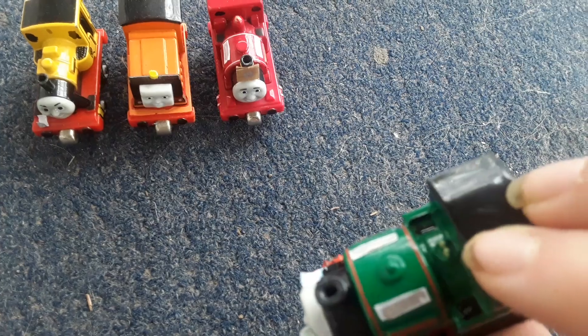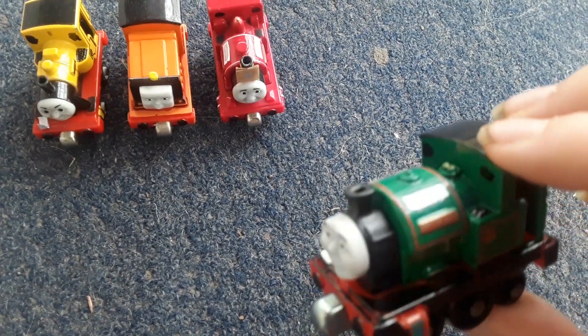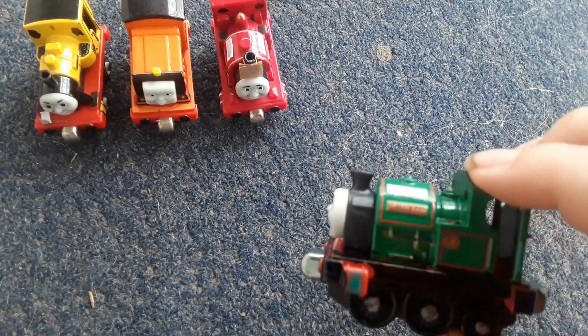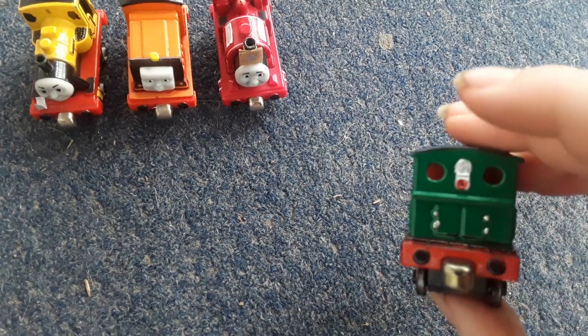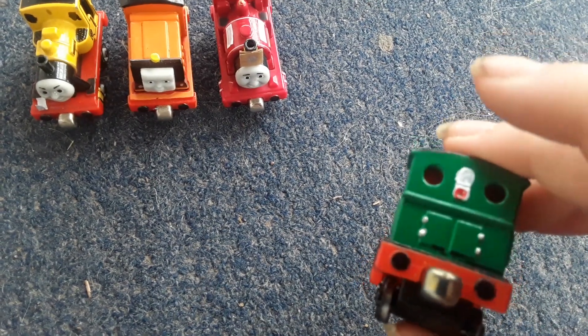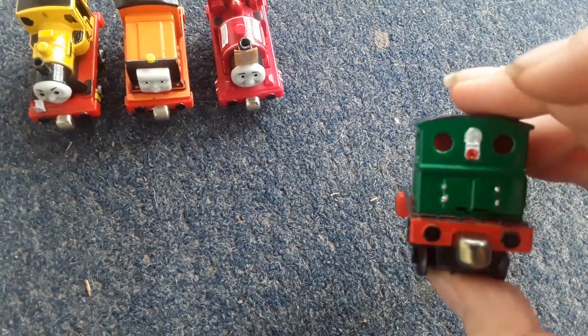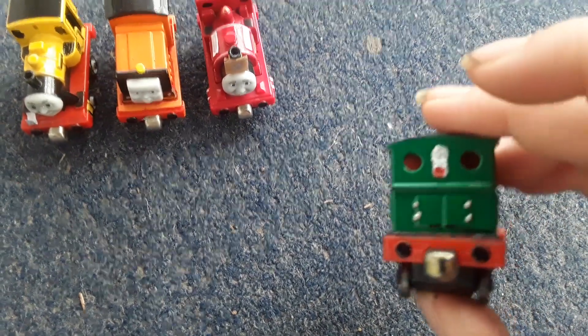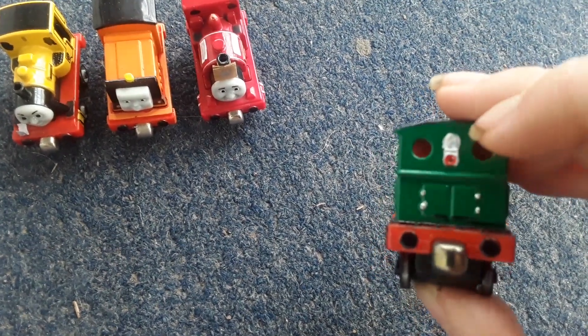I painted that thing black, which is his second coal bunker. I painted his piston gold, and I painted those things gold as well. On the back, I did give him rivets — they're just hard to see. And I painted his lamp as well.